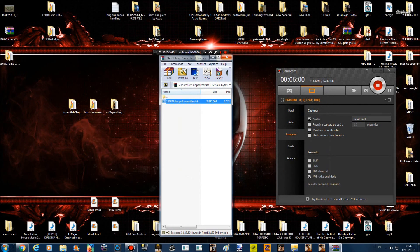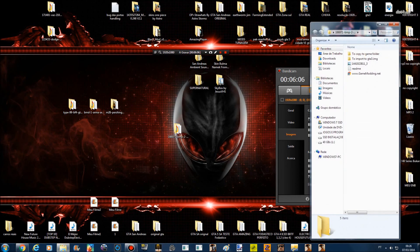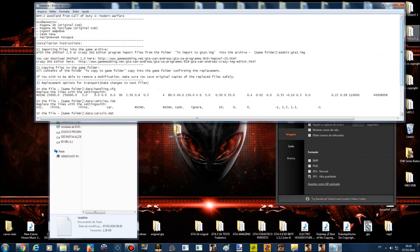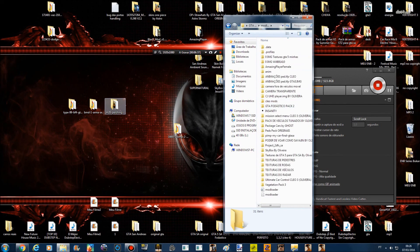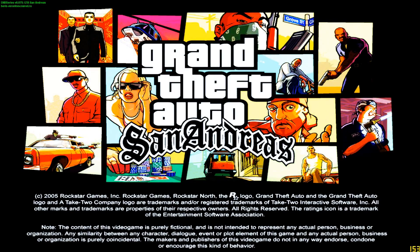Olha aqui a nova pasta. Esse aqui você joga fora. Joga a foto lá do tanque dentro pra você identificá-lo. Abre, vai vir aqui. O que que é isso aqui? Não é o de esteira — então não tem esteira funcional. Tem outra coisa que eu não sei o que que é. Aqui as configurações de handling e o Rhino. Não é esteira funcional. Por isso que tem que fazer o download e testar. Se eu colocar dentro do GTA, vamos testar junto com vocês — joga dentro do Mod Loader e vamos carregar o GTA pra ver.